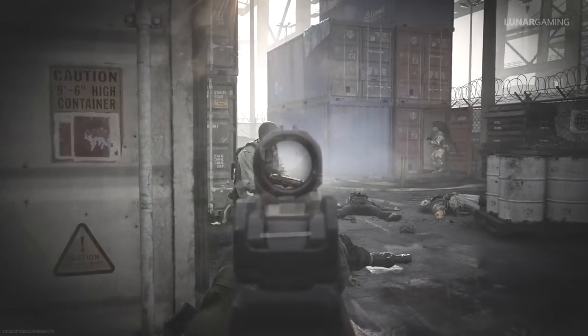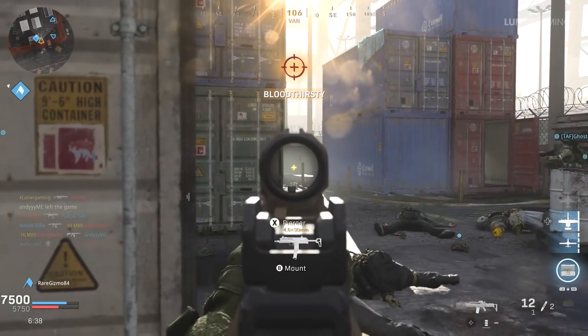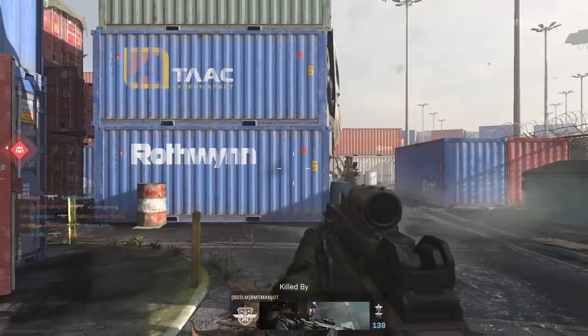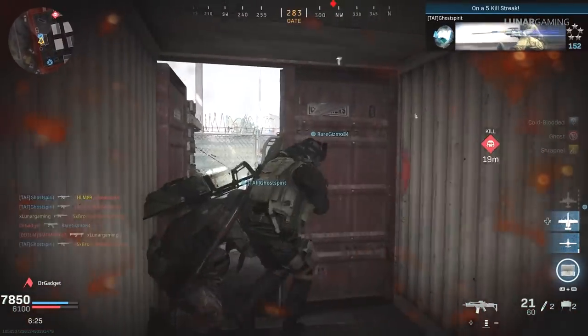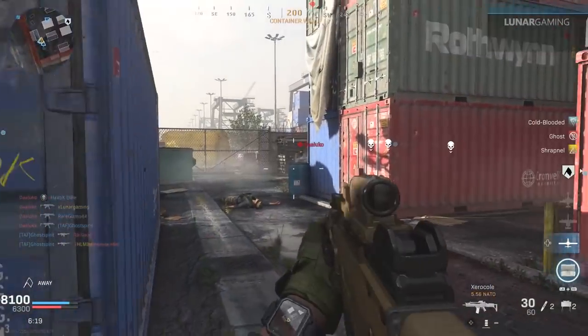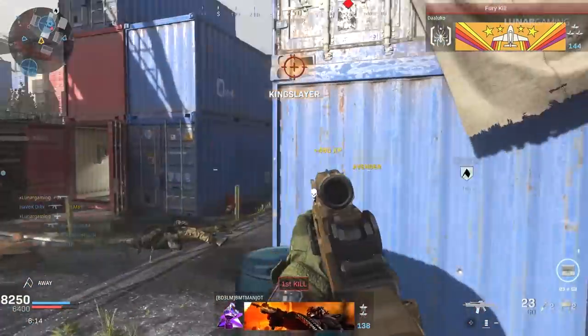In terms of weapon blueprints, alongside the Innocent Lost melee weapon, there will be three handguns, three SMGs, three assault rifles, two shotguns, three LMGs, three marksman rifles, and one sniper rifle blueprint to unlock this season. You can also get a fresh Halloween-inspired exterior for four different Warzone vehicles. That's a lot of new content this season in the battle pass, with even more Halloween-themed items coming to the store soon.